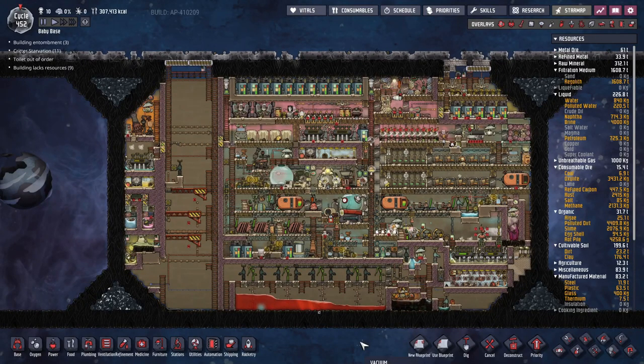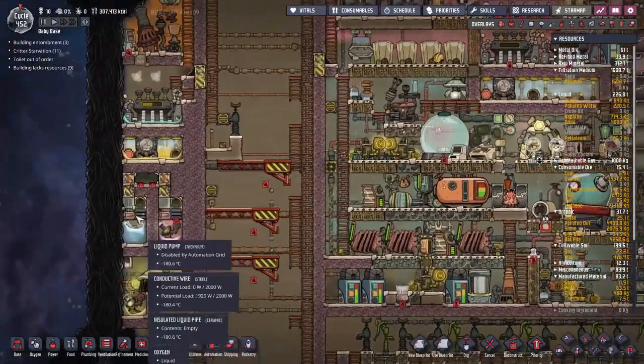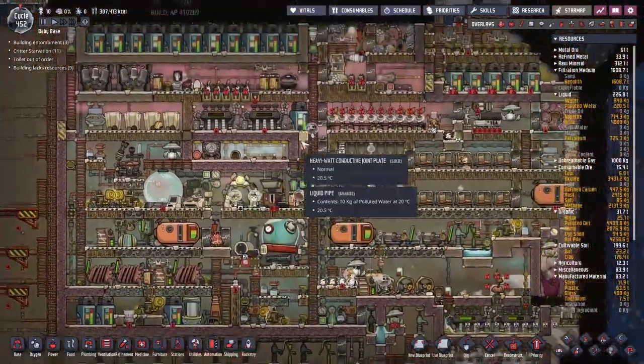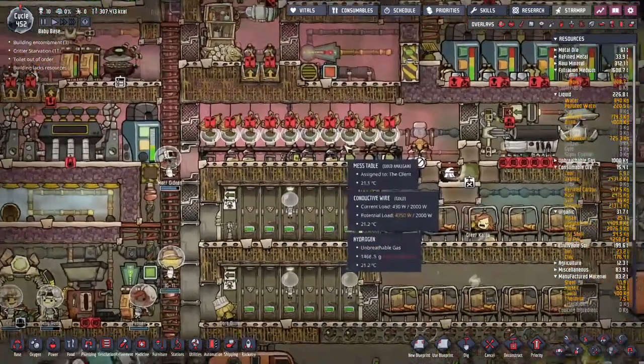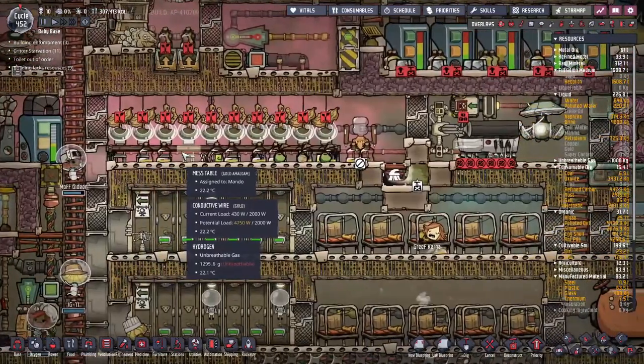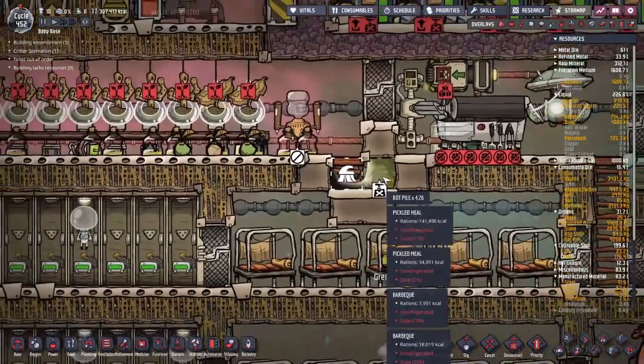We're back with some more baby mini base shenanigans, literally picking up from where we dropped off last time. Something pointed out in the comments was that the amount of food we've got has vanished quite a bit. It turns out that accident Mondo had earlier got into our food supply — now all of our food has gone off.